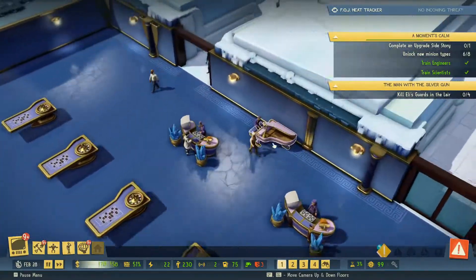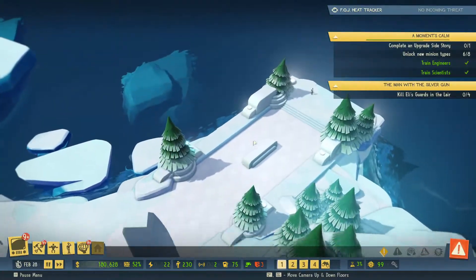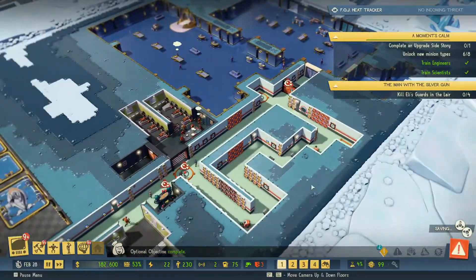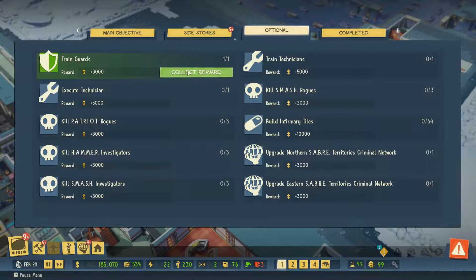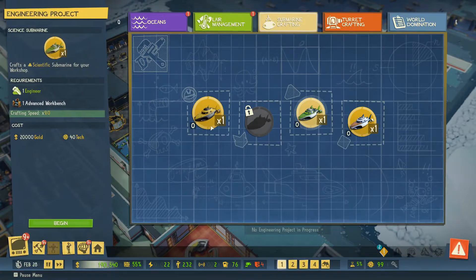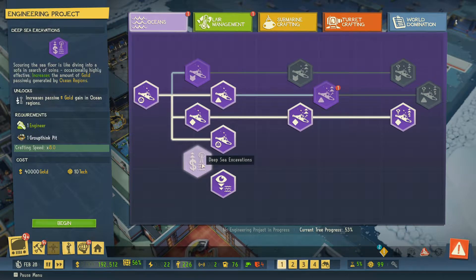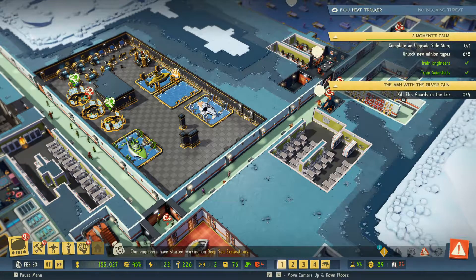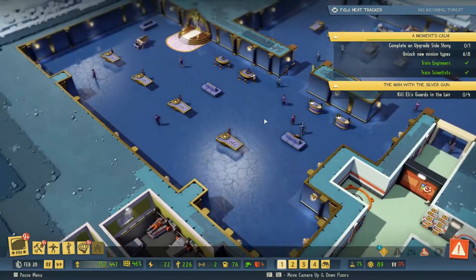Where are these people who are supposed to be in our base - can anyone see baddies? I can't yet. Optional objective complete - let's have a quick look what objective we've completed. Train guards - nice, I'll take that! Are we doing any engineering projects? Let's have a look.